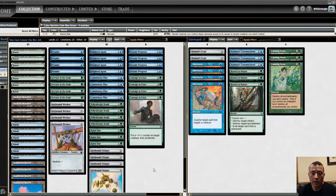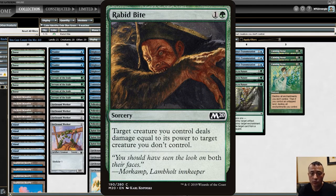For removal we have Rabid Bite. This deals damage to an opponent's creature equal to the power of one of your creatures, so it does no damage to your own creature.